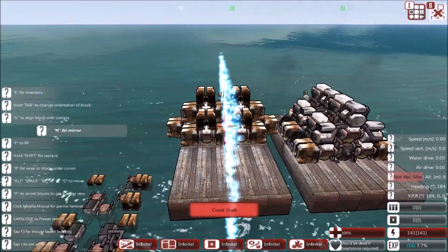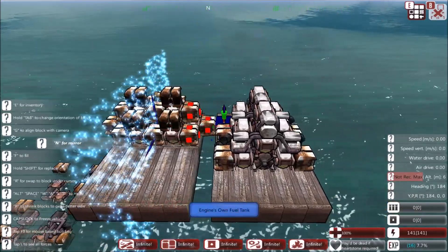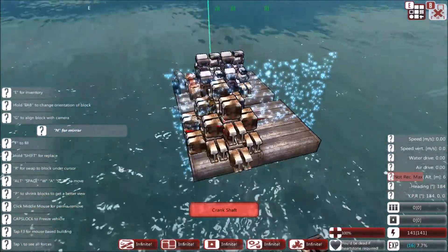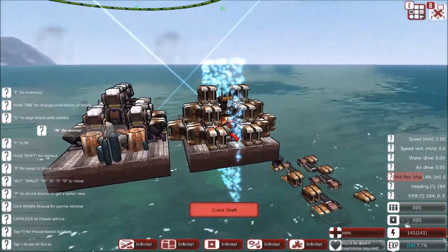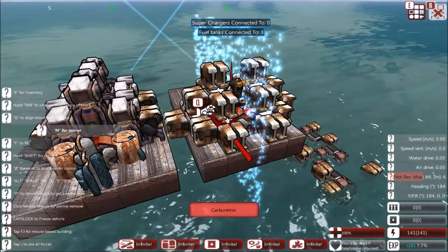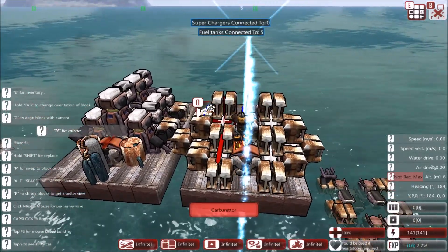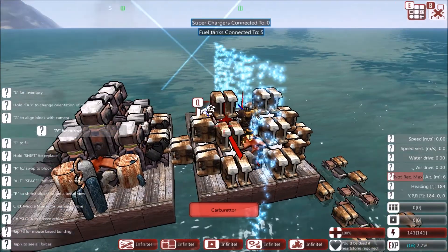When adding superchargers, you usually want to aim for an approximate ratio of three fuel tanks to two superchargers. When you hover over a carburettor, you can see the supercharge number connected and the fuel tank number connected. Try to get around 50/50 if you can, but if you have a spare space available, put a fuel tank in there.